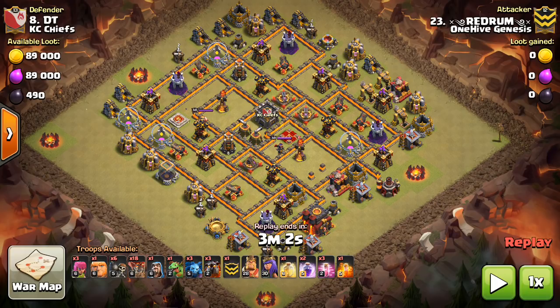We'll talk about the weaknesses of this base and how those are used to get the three star, because this base isn't the anti-three star base that we often see in the meta for high-level wars. This base has the four air defenses in standard locations with the Infernos in the middle. You guys might see this more, and even in top wars we see this a lot.